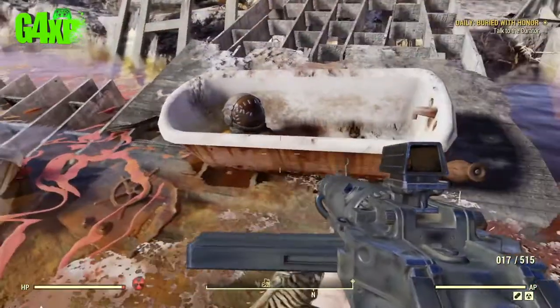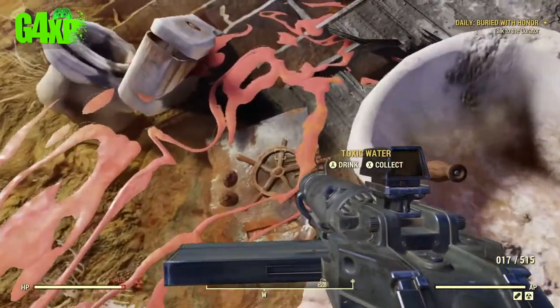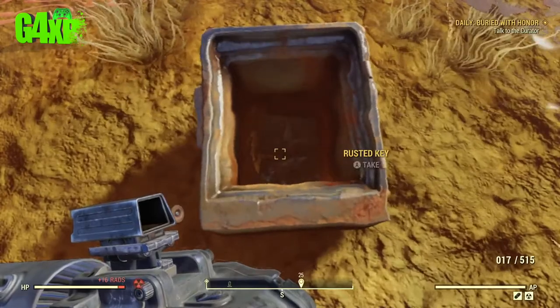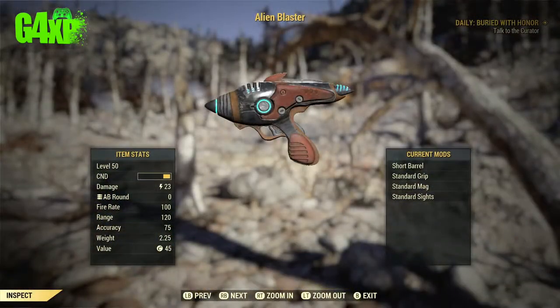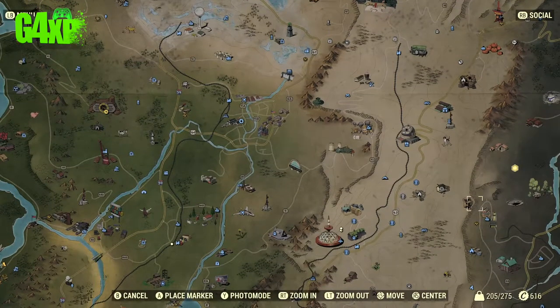Line yourself up with the bath and turn around — you can see there's a safe door there, which kind of gives you a clue. There's a safe there and you'll pick up a set of rusted keys. And there you go — there's the alien blaster in the sink. You'll see straight away there is no ammunition in it, so we've got to go and find ammunition.